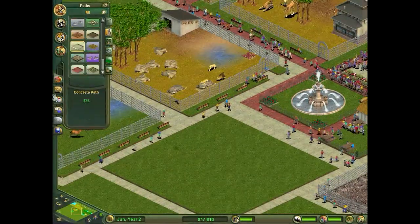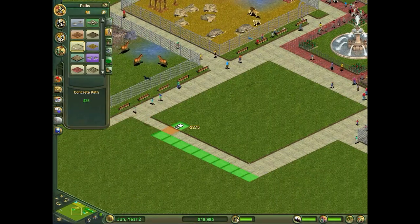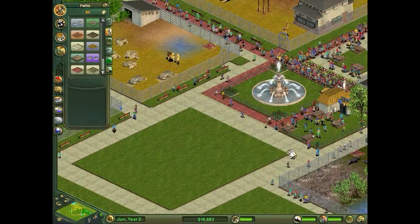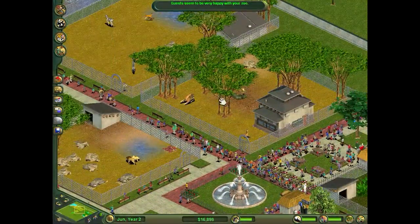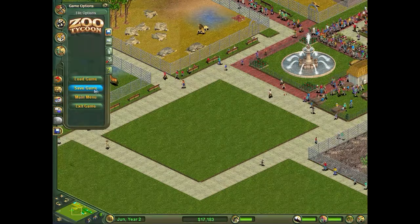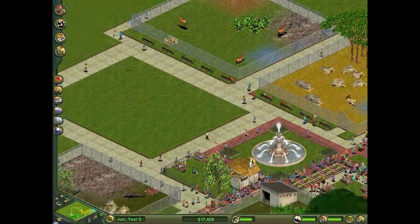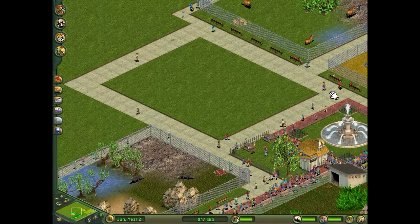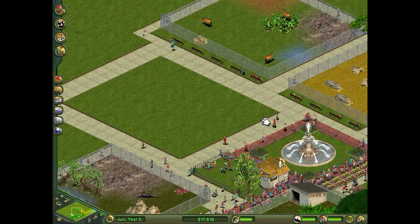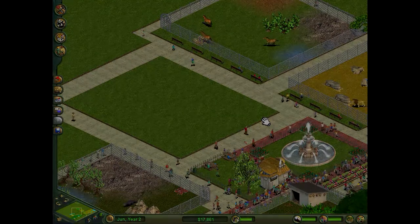I don't know what we're going to have in the middle here. I'm thinking it might be a good idea to add another row of path just to avoid it getting too cramped, because we did have a carousel there but it cost too much per month to keep. So I think I'm going to put an end to the episode there. I'm just going to save it in case it decides to crash on me. Hopefully we should get some more money in the next episode and we'll add a few more exhibits. I hope everyone's enjoyed it and I'll see you all soon.